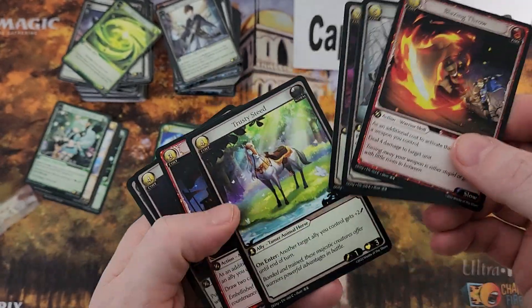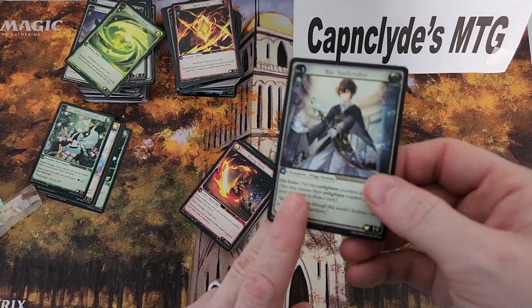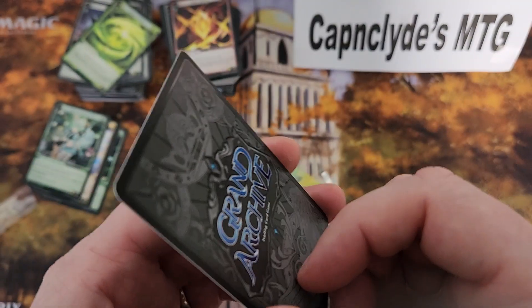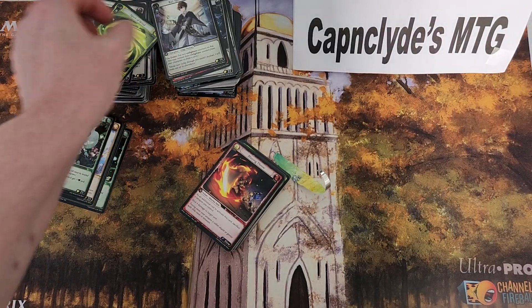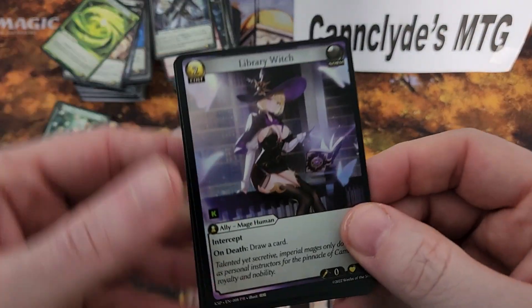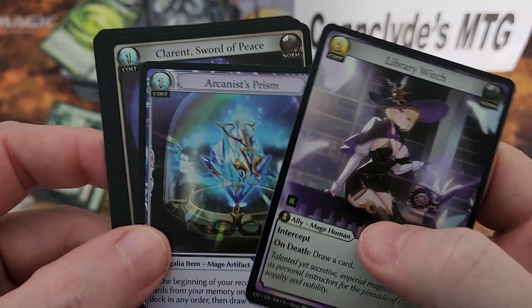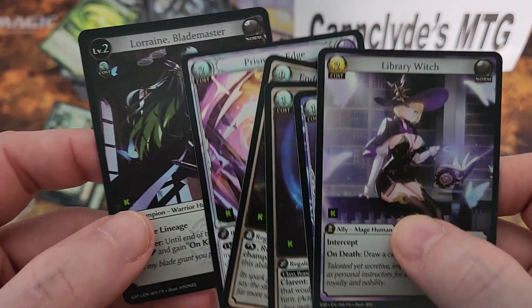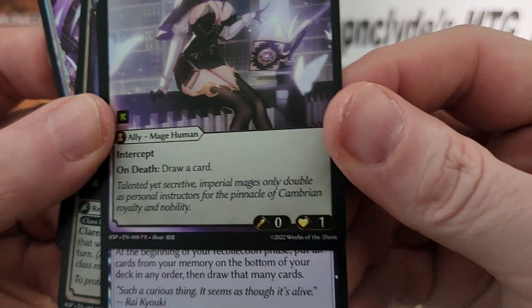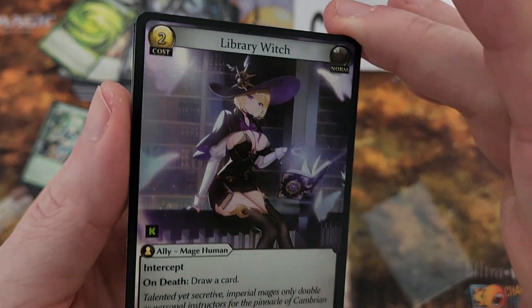All in all, I think this is pretty cool. Unlike some card games, the art's really good — I love the anime style they've got on this. I'm really digging it. If you missed the last video, I do have a couple foils — here's the alternate art Library Witch Kickstarter foil, Prismatic Edge, Lorraine. These are all promos from the Kickstarter. If these are how the foils are, man, that's nice.